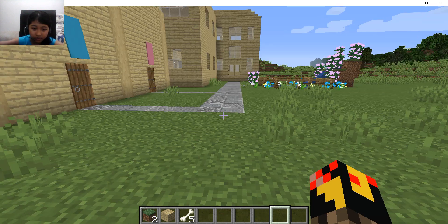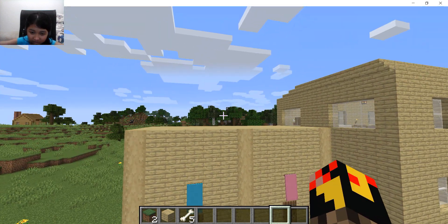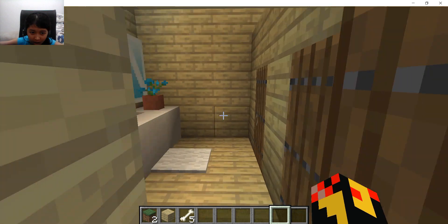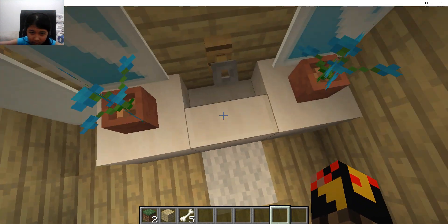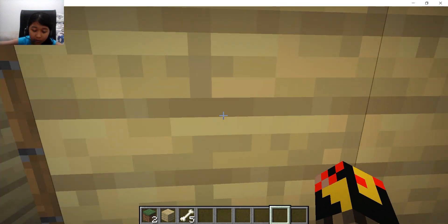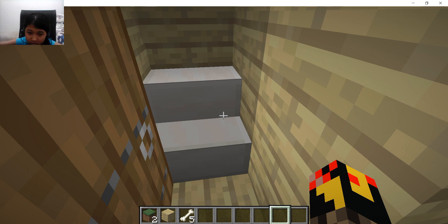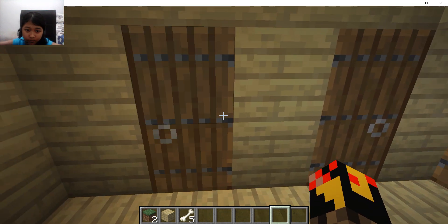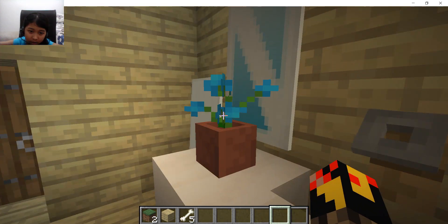When you first walk in you see this — you're wondering what is this, is this like guest rooms? No, it's not. Here is the boys' bathroom! There's a sink here with a tap and mirrors, and also flowers and towels of course.